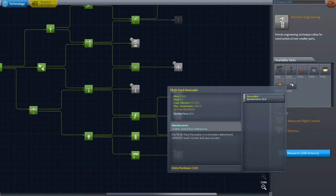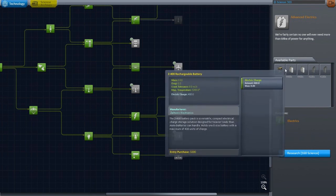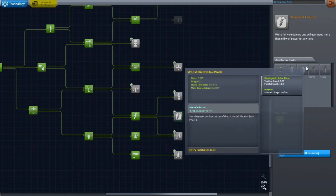This is all small stuff — I don't know how I feel about small stuff. I'm more of a go big or go home kind of guy. Advanced electrics — 'we're fairly certain no one will ever need more than 64 kilowatts of power for anything.' These are solar panels.